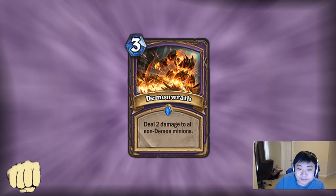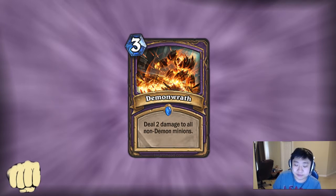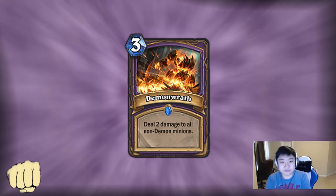Demonwrath: 3-mana, deal 2 damage to all non-demon minions. This is one of the things that could make a mid-range Demon Lock work really well. There's more and more demons coming in — before vanilla Hearthstone there weren't actually that many demons, but now there's just more and more. You can actually see a card like Demonwrath making sense if you can play a very heavy demon Warlock and add in things like Nerubian Egg and Dragon Egg where you don't really mind dealing 2 damage to them — in fact you might even prefer to. If you can think of it as a 3-mana deal 2 damage to all enemy minions and not your own, it should be pretty strong. But unfortunately even then, Consecrate is one more mana to deal 2 damage to only enemy minions and also deals face damage, so I don't feel this card is going to be that strong.